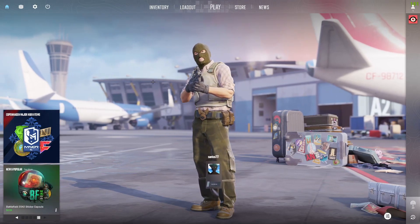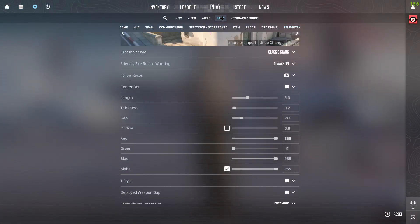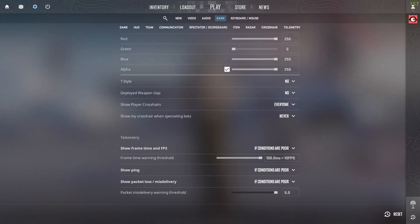To have the FPS show in-game, all you have to do is come up here and click on the Settings menu. After that, come over to Game, and in Game come over to Telemetry right here. In the Telemetry section, under Show Frame Time and FPS, I've changed this from 'If Conditions Are Poor' to 'Always'.